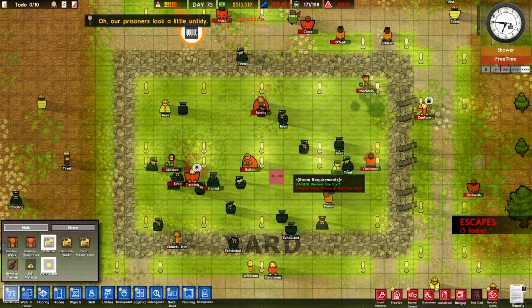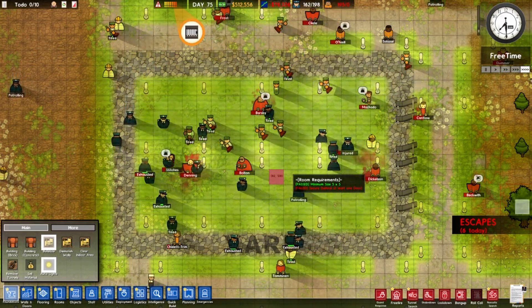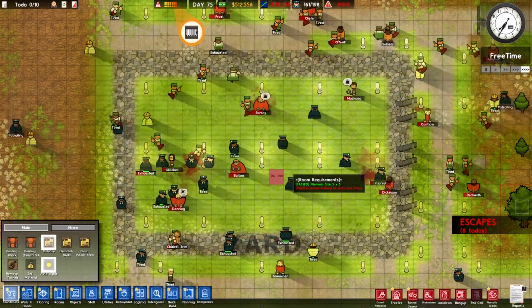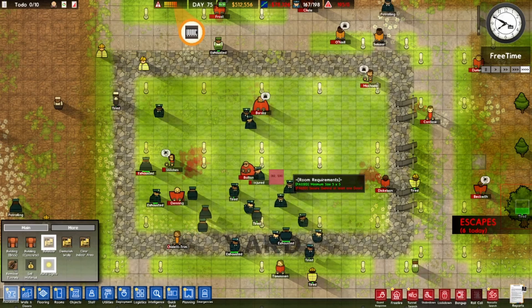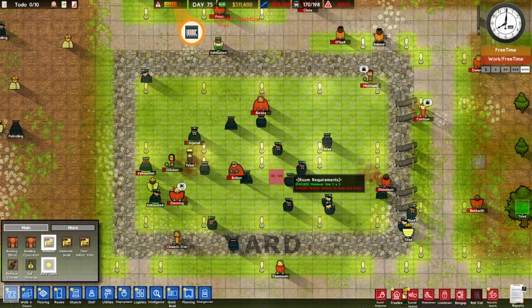Today I'll be playing Prison Architect, but every 5 minutes I randomly delete a row and column. I've set up 10 failure conditions, and I will end this as soon as I fail 3 of them. I'll be using a random number generator to decide exactly which row and which column to delete.